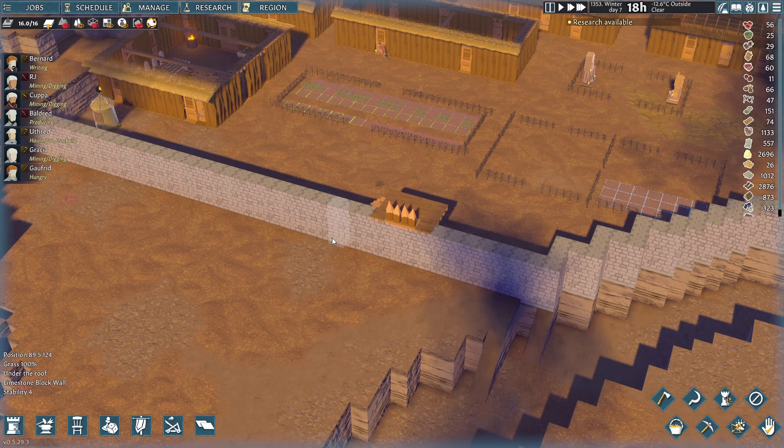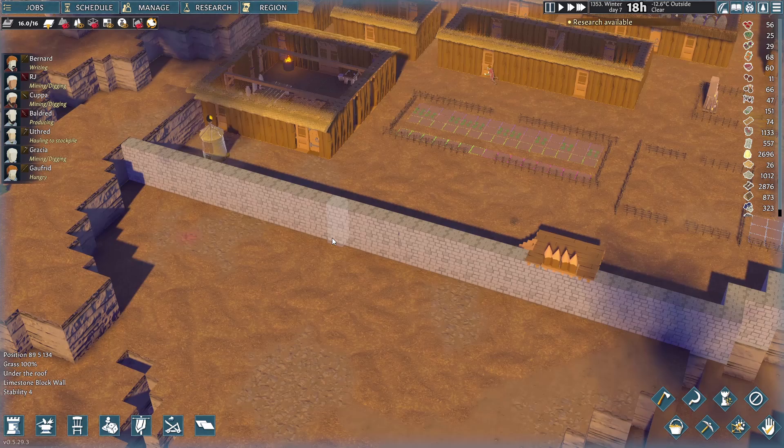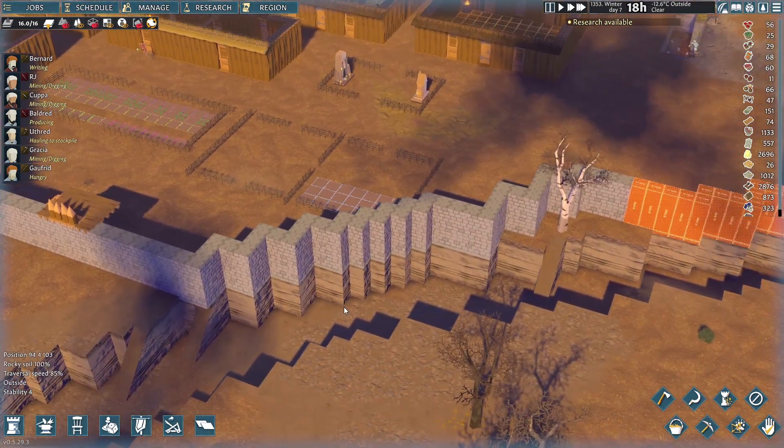Hello, lovely people. Welcome to the Geek Cupboard. I am Penge, and welcome back to Going Medieval, where the settlement of Geekhampton now has walls — at long, long last. We're talking proper walls here. We're not talking shoddy, weak, wooden walls. We have walls of stone.